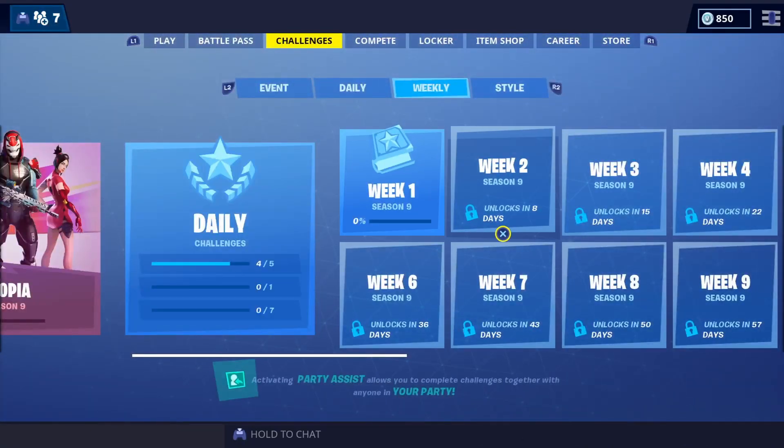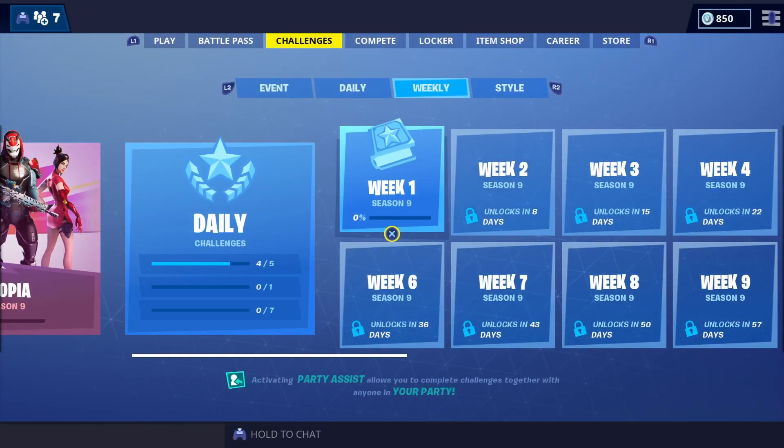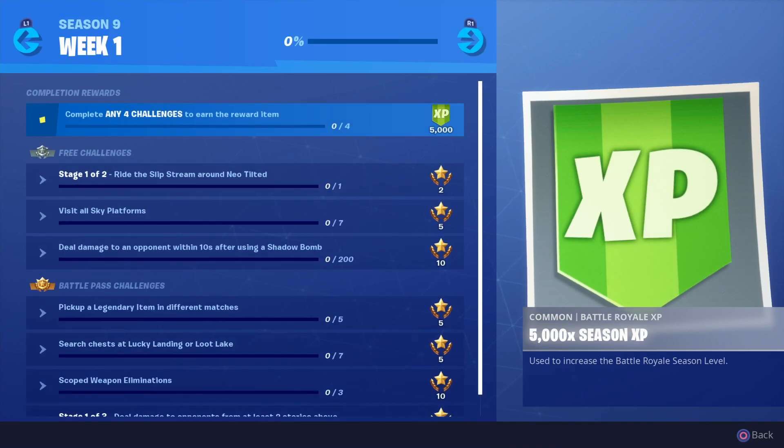What's going on guys, back on Fortnite — obviously new season, so new lot of challenges. This is week one. The first one is ride the slipstream around Neo Tilted, so just go to Tilted Towers and ride the slipstream air thing around it.